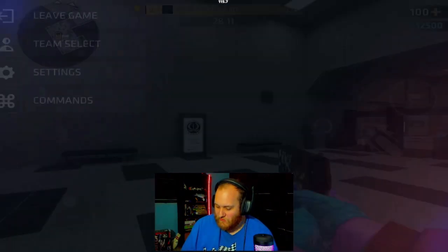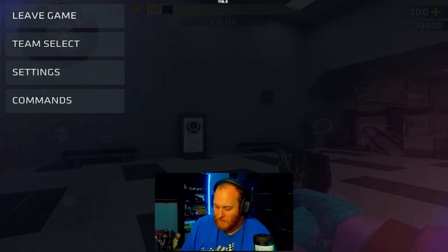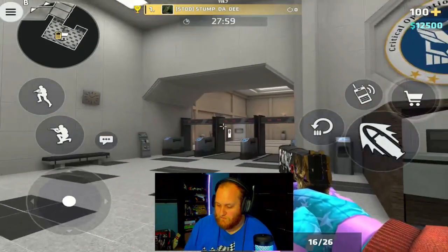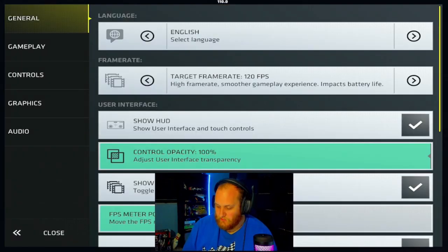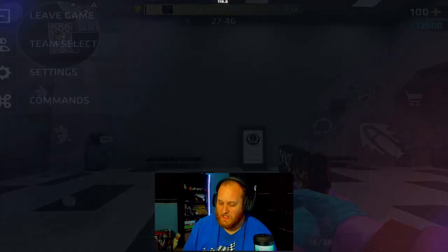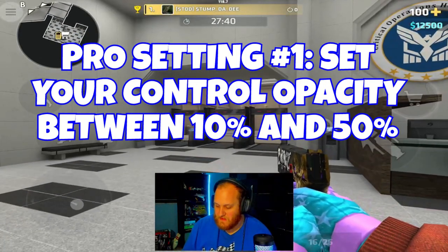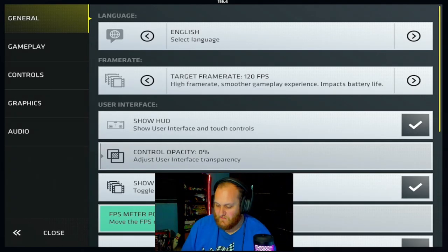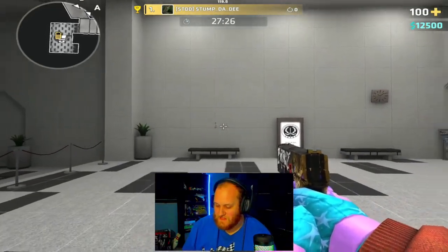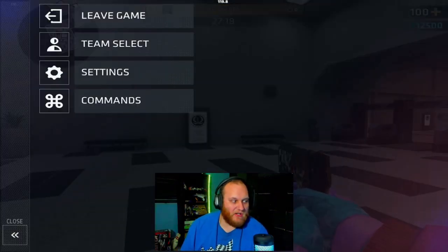Next up we have the controller opacity — that's just the amount of visibility you have through your buttons. At 100%, the buttons are fully present with no fade. At 50%, you can sort of see through them. I personally like to keep it at 30%; it gives me just that much more visibility through my buttons and I can still see them. You can also set it to 0%, where you can't see any buttons but you still have your crosshair, scoreboard, health, money, and mini map.